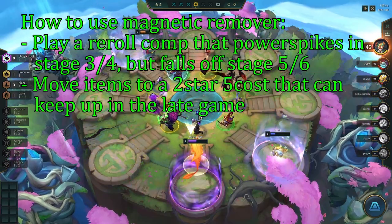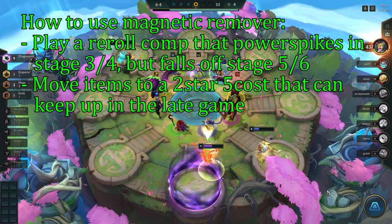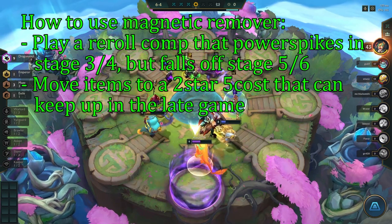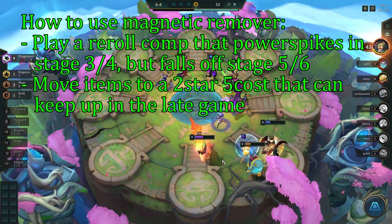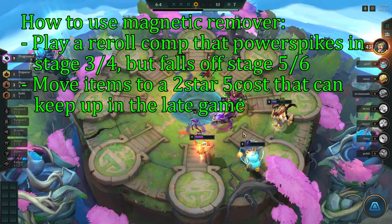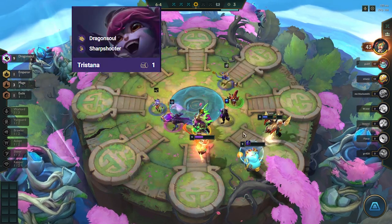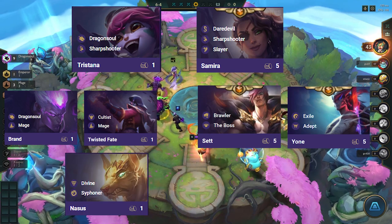The fourth usage is to play a reroll comp that power spikes in stage 3 and 4 but falls off towards stage 5 and 6. What you can do then is transfer the items from the 3-star 1-cost units over to a 2-star legendary. This way you keep your 3-star and also get a stronger main carry. You can do this with Tristana to Samira, Brand or TF to Sett or Yone, or Nasus to Swain.